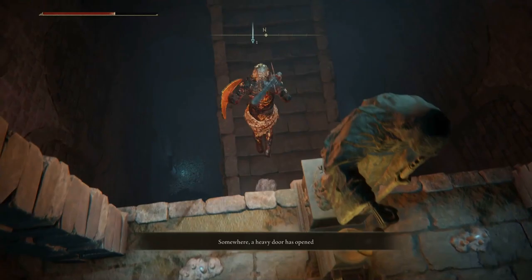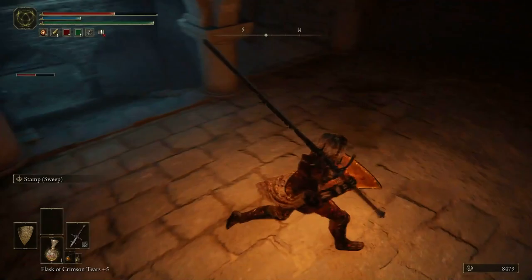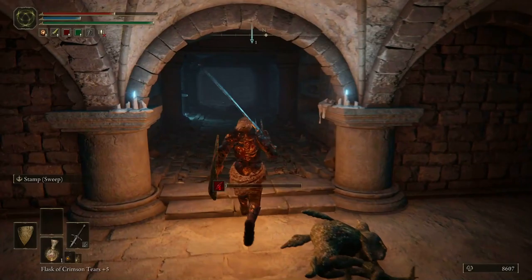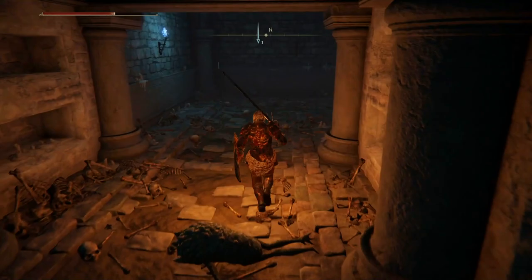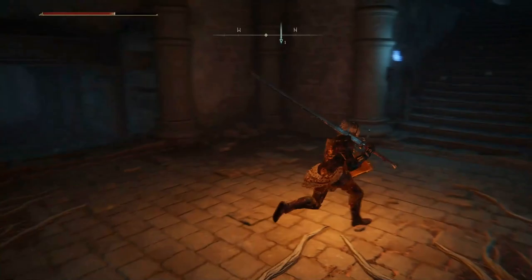I need to find my way back to the Site of Lost Grace — that's what I need to do. We need to go back, replenish, spend these runes, and then go fight the boss. Oh, that's the door — that's where the boss is. Don't want to go in there right now. We're going to go up here and rest.